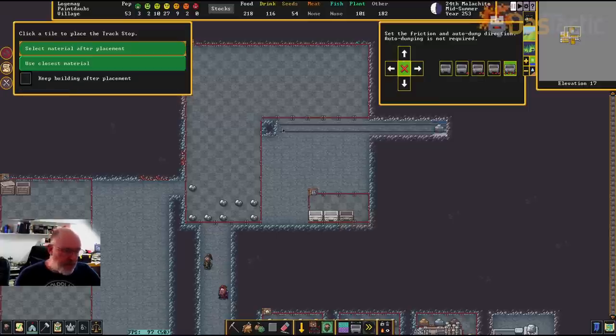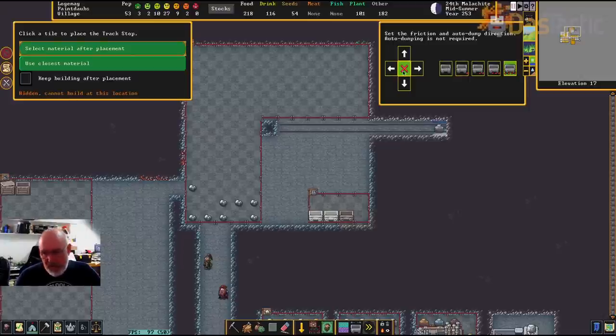If you've got a track stop you want to use for loading, I'd suggest going with the highest friction just to make sure it stops there. There are friction levels: no friction, minimal, a little bit more, a lot, and then maximum. It's actually logarithmic — the top speed of a cart is like 250,000 speed units or so, a big number.